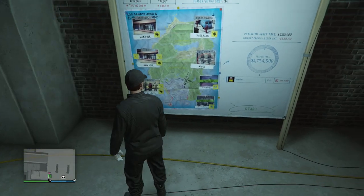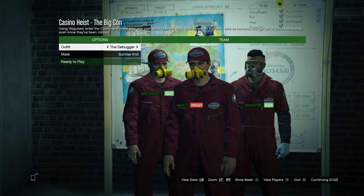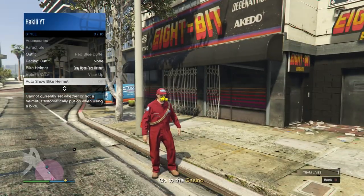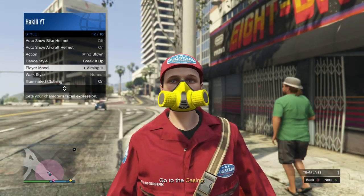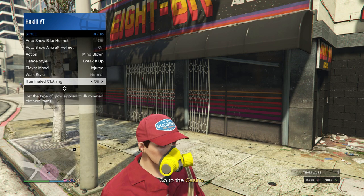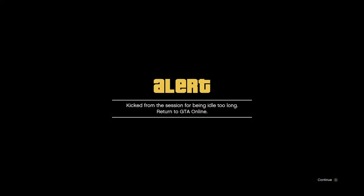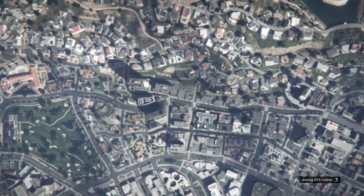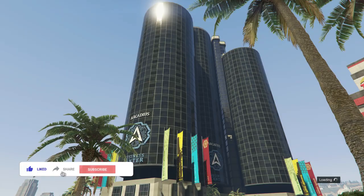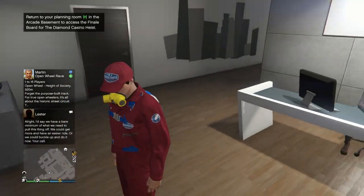Make sure you have the Bug Stars entry disguise selected. I'm going to change outfit real quick just to show you it actually works — it's this one right here. So go ahead and set the entry disguise as Bug Stars. Once you get to the outfit selection, make sure you have this outfit selected — it has the yellow rebreather. Then ready up. Once the heist starts, pull up the reaction menu, go into Style, and scroll through and play your mood for about 15 seconds. After 15 seconds, go down to Illuminated Clothing and scroll through that for about 30 seconds.